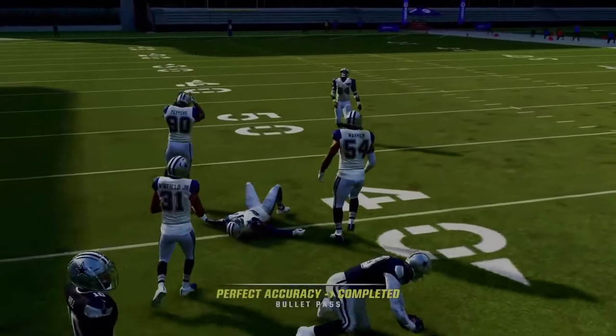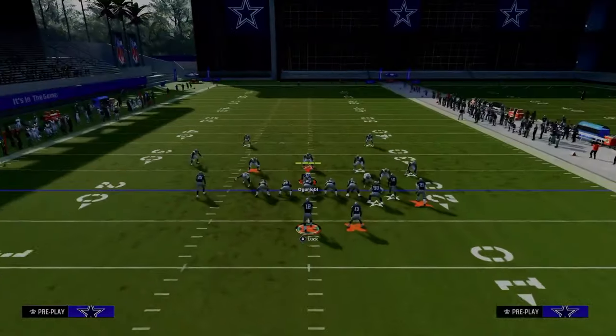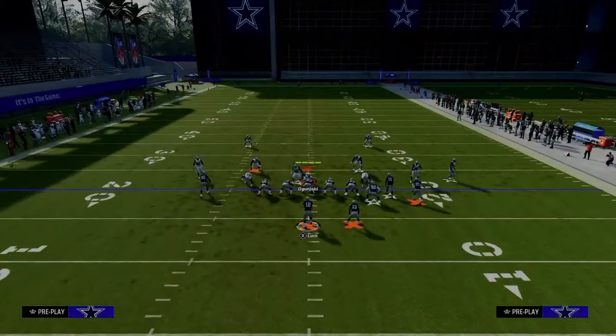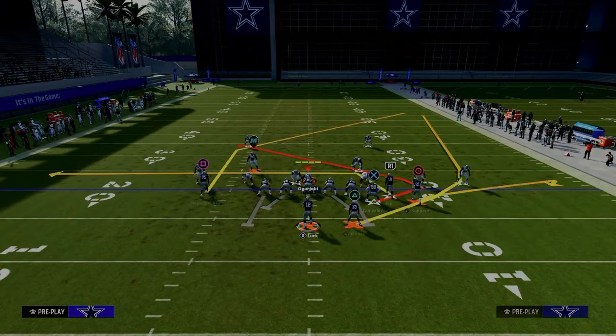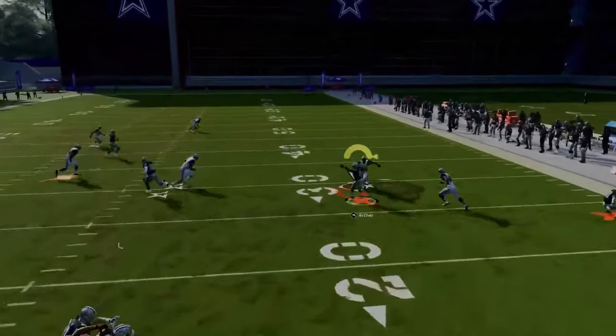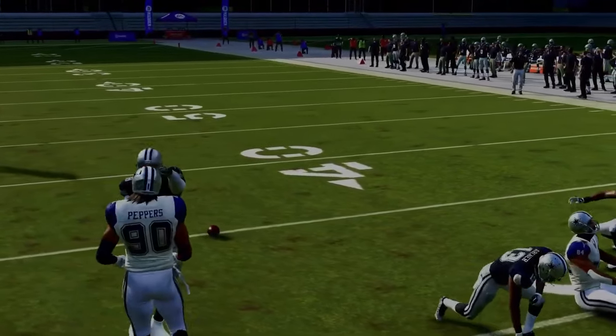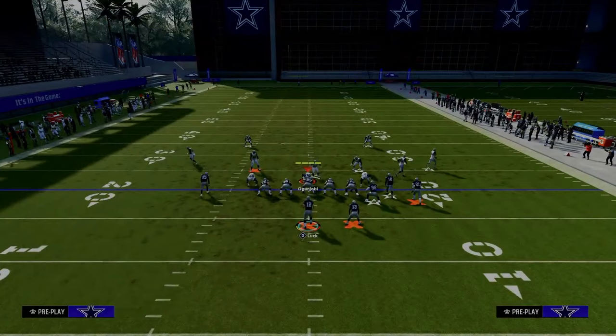Against zone in general, what we're trying to accomplish is high-lows in the middle of the field. The running back wheel will almost always find zone coverage right up that little seam pocket.